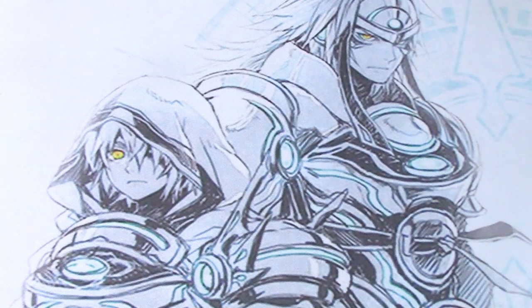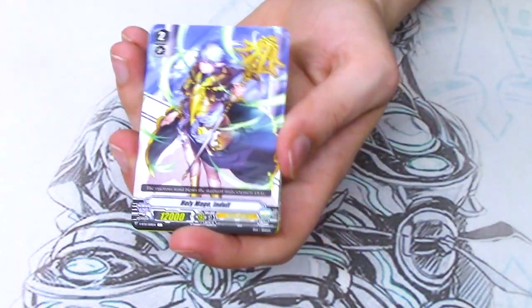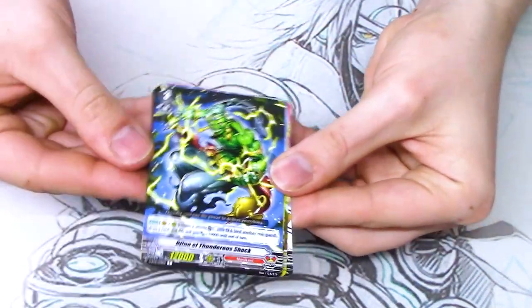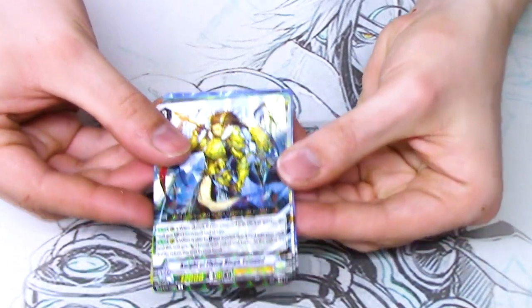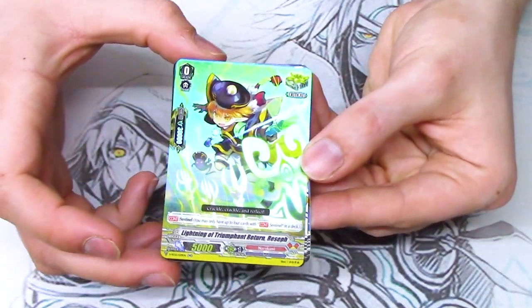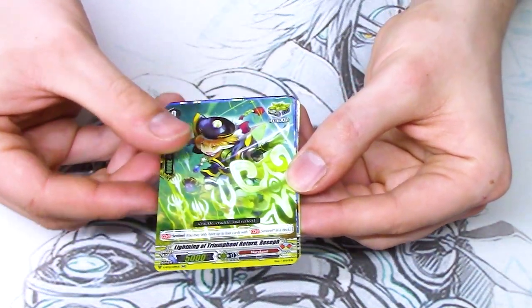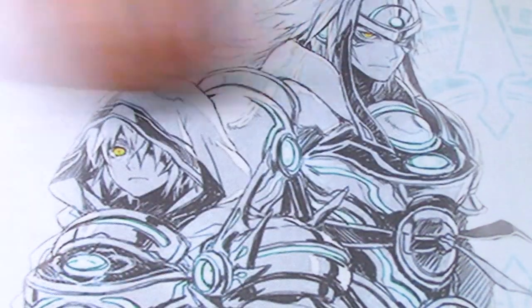Next pack. Common, common, common, draw reprint, front reprint, Gold Powder Rare — that's okay. And cool, we got the Crit Retrain, the Sentinel one, for Narukami. So this is the Narukami pack already from the get-go. That's cool. I'm going to put that over there and move on to the next pack.